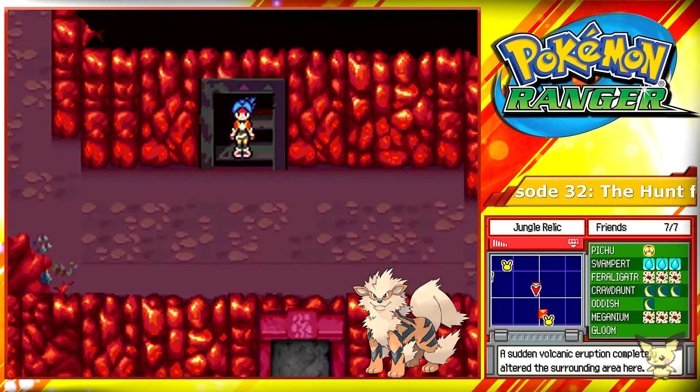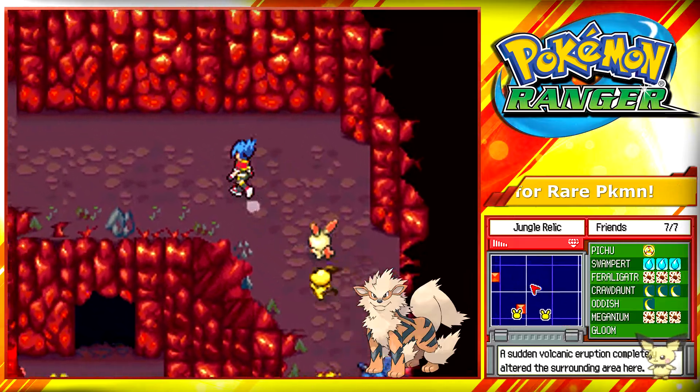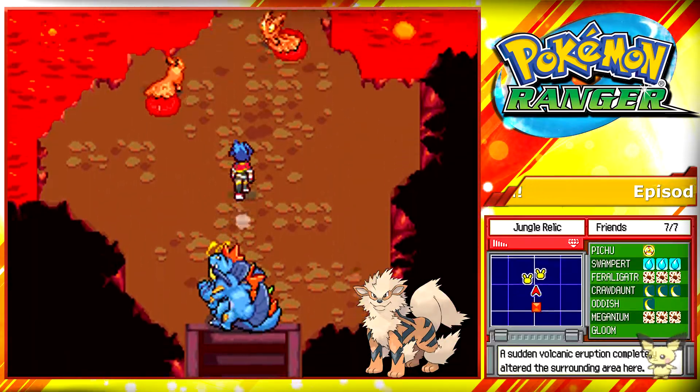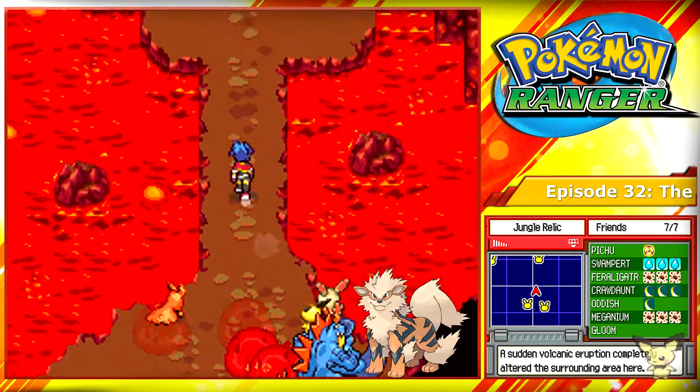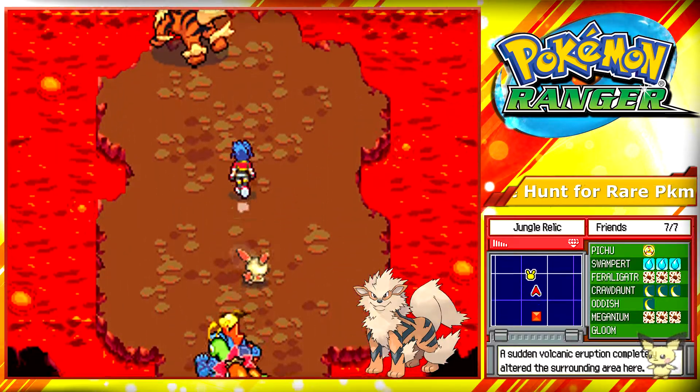Just progress to the section where you battled Entei the first time. There you should find an Arcanine. Capture it and add it to your Ranger Decks.